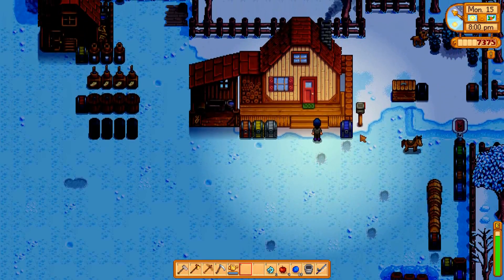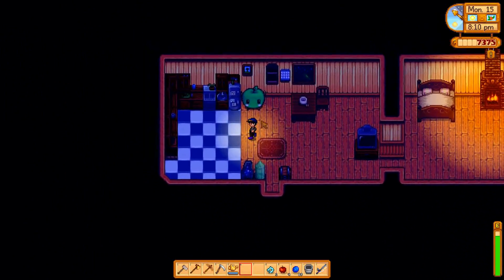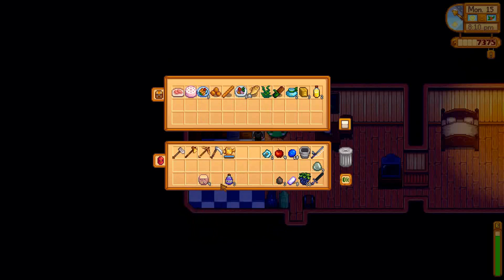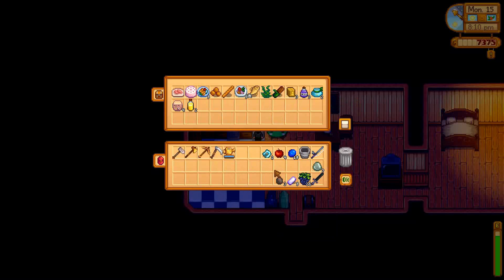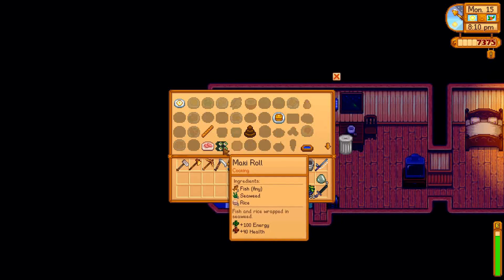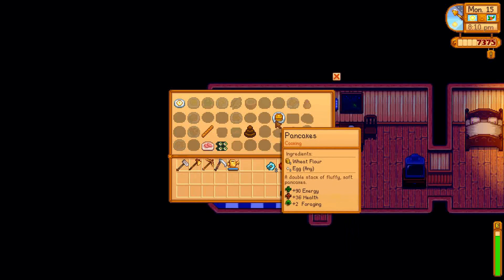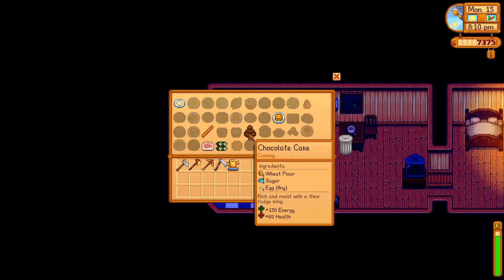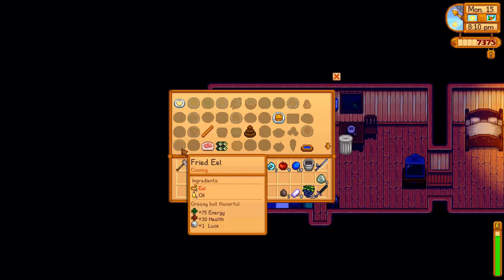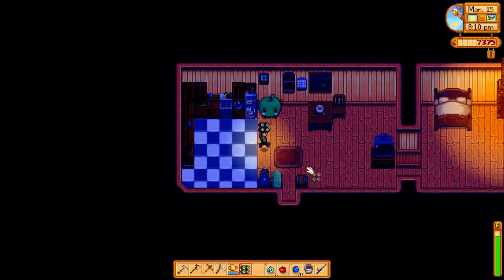We're back at Awful Farms in the night time. I'm starting to use the seed maker — it works really well on crops that produce over and over again, like cranberries and blueberries. What I want to do right now is some cooking. Cooking recipes will trigger if the ingredients are in your inventory, but also if they're in this refrigerator. I put a fish and seaweed in so we can make a maki roll. You can also make pancakes with wheat and eggs. All the dishes have little buffs. We need the maki roll for the community center, so let's go ahead and make that — that's how cooking works in this game.